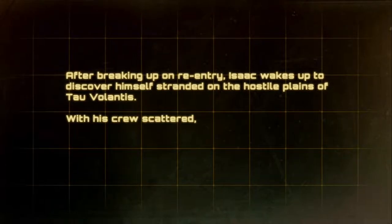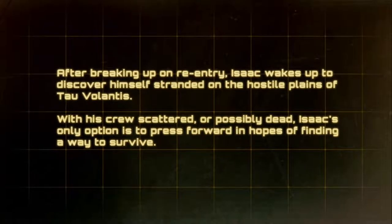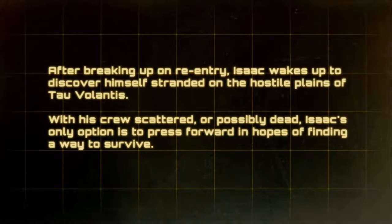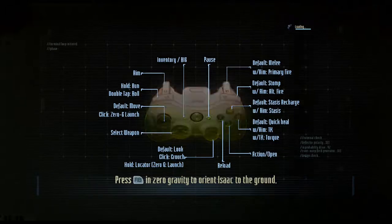Yeah, the weapon crafting thing is really cool. After breaking up on re-entry, Isaac wakes up to discover himself stranded on the hostile plains of Del Votanis. With his crew scattered or possibly dead, Isaac's only option is to press forward in hopes of finding a way to survive. I kinda hate these things — you usually just hit buttons until you figure out what to do. Isn't that part of the experience?